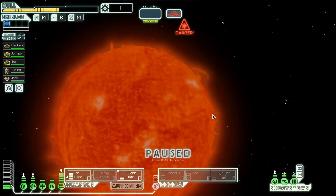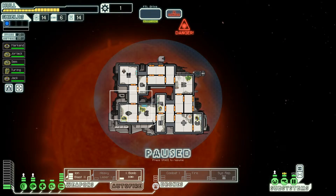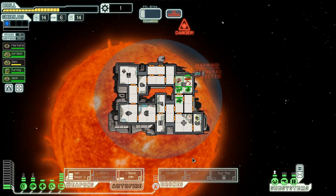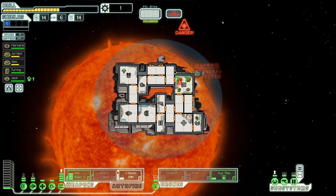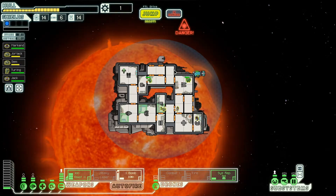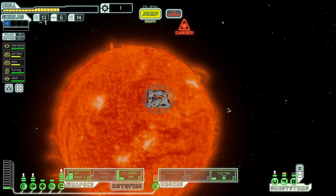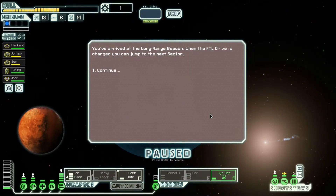Of course it's a solar flare situation with intruders on board — they're heading straight to the weapons bay. Let's go there immediately. Turn on the system repair drone because he'll be useful when the fires come. These guys don't stand a chance. We need to charge the FTL drive — it's nearly done. Everyone back to your stations. We're at the exit.